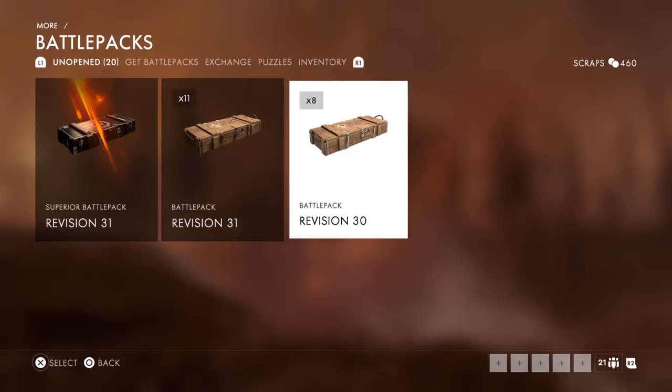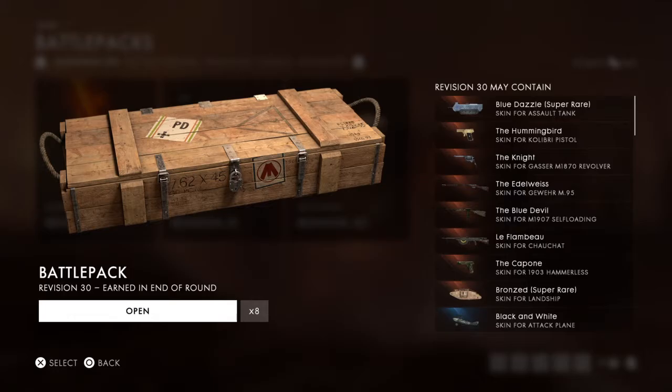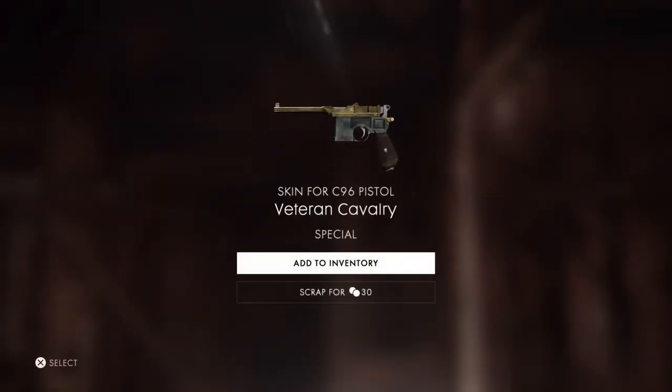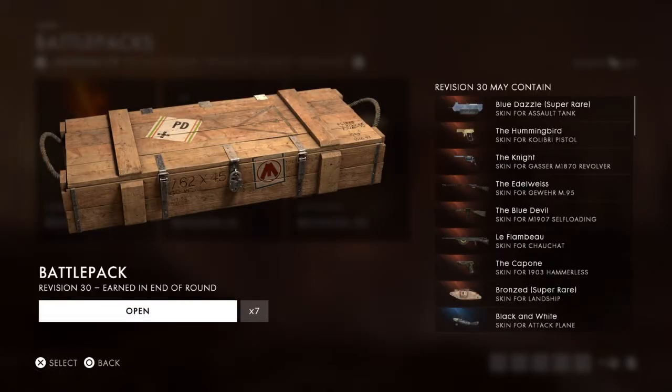Start with revision 30, really hoping to get some legendaries that I've already got, because I can scrap them. What's this? C96 — I haven't got that already, so I'll just add it to inventory.